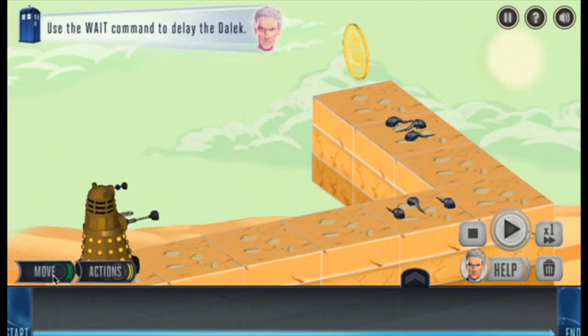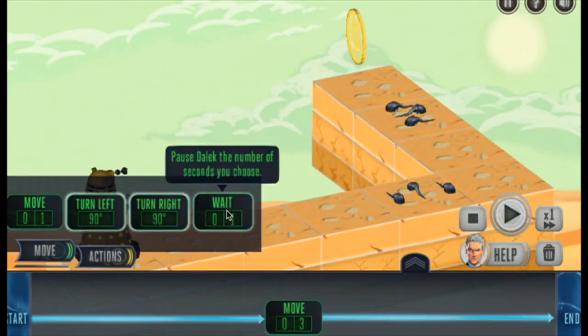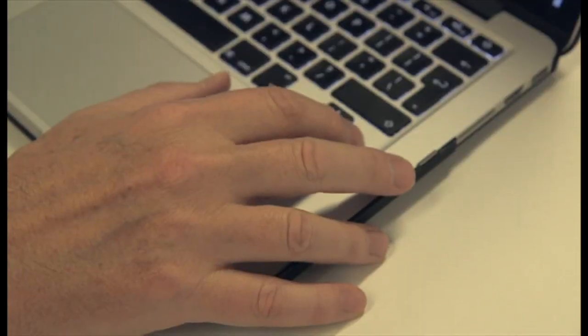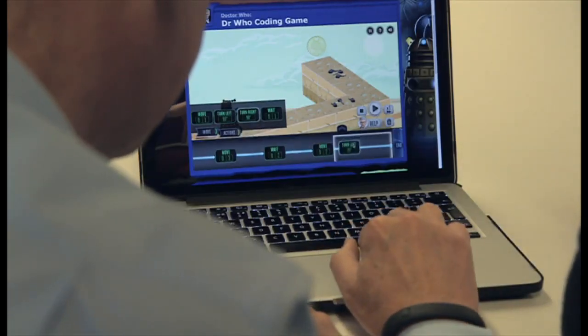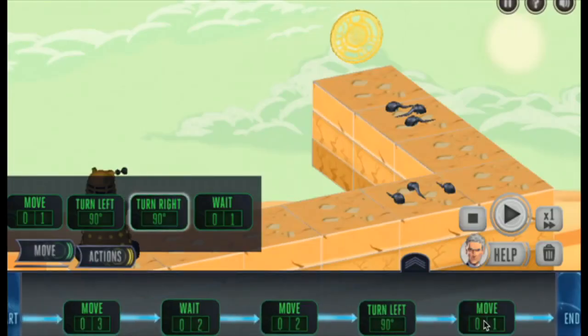So Rory, if you click on the Move tab — we're going to move three, but we've got our Sidemats here, so we're going to need to wait for the Sidemats to get out of the way. So if you drag your wait command onto the timeline. And I'm going to get you to set a time for your wait. And then we've got to do a turn, so if you do a left turn. And that's already set to 90 degrees, that's what we want. And then we're going to move one more block, because then he'll move over. And then we've got another set of Sidemats, so we're going to have to wait again.